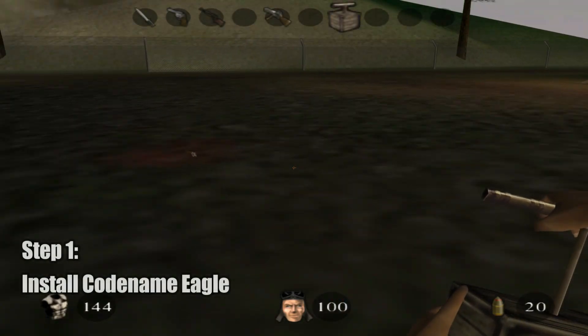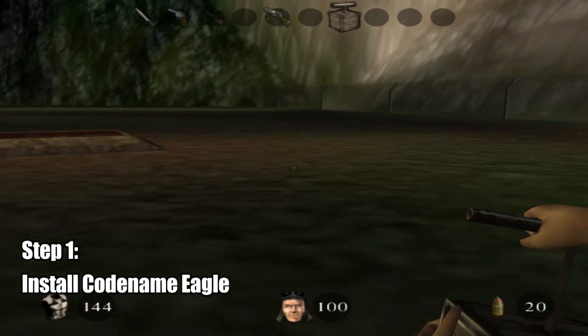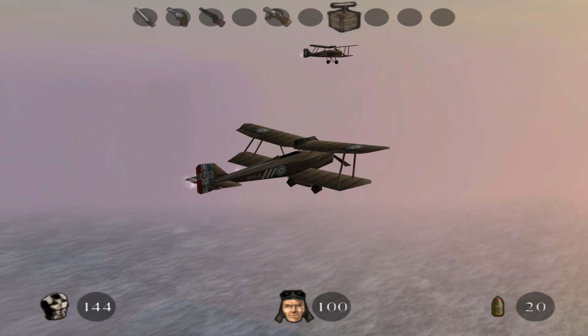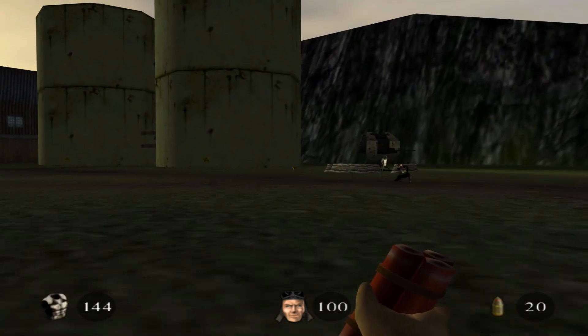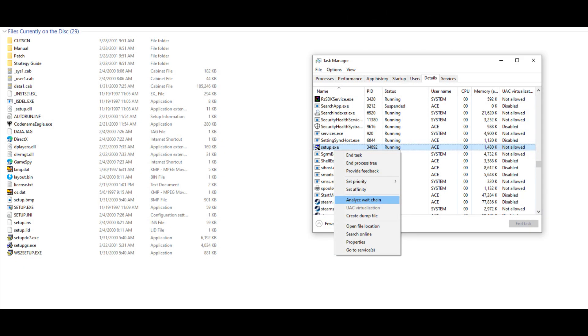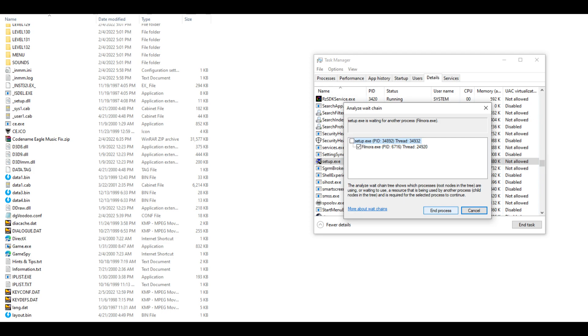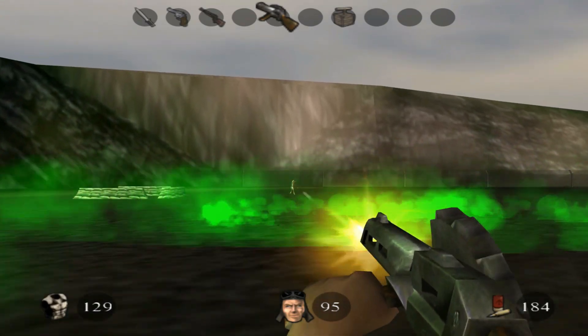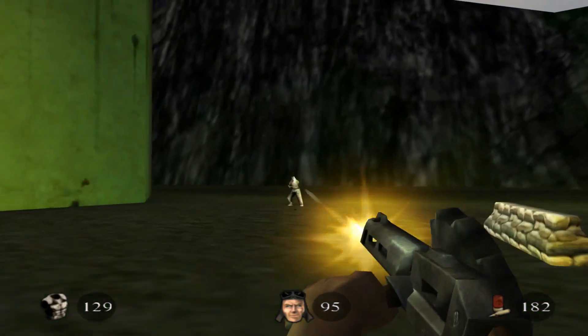With this in mind, the first step is to install your copy of Codename Eagle from the CD. If the setup.exe file is taking a while to get started, you may have a program that is blocking it from running. To fix this, go into Task Manager, click on the Details tab, and find setup.exe. Right-click on setup.exe and click on Analyze Wait Chain, then simply end the process of whatever program is preventing it from running. You may have multiple programs causing setup.exe to not run, and thus you may need to repeat this process.